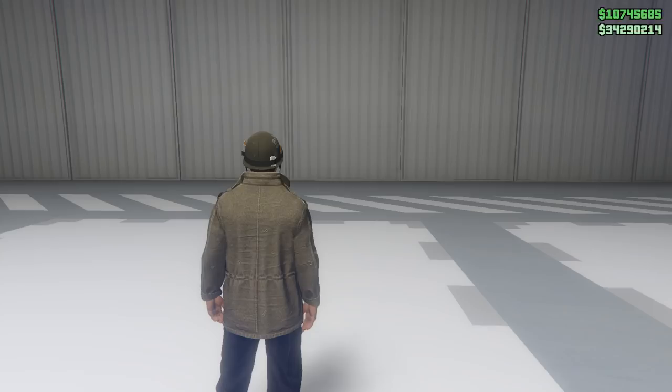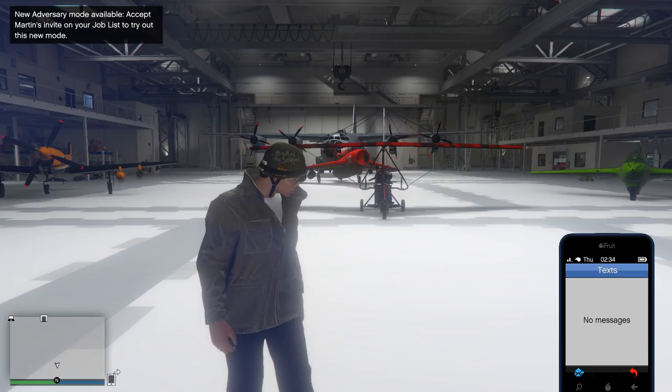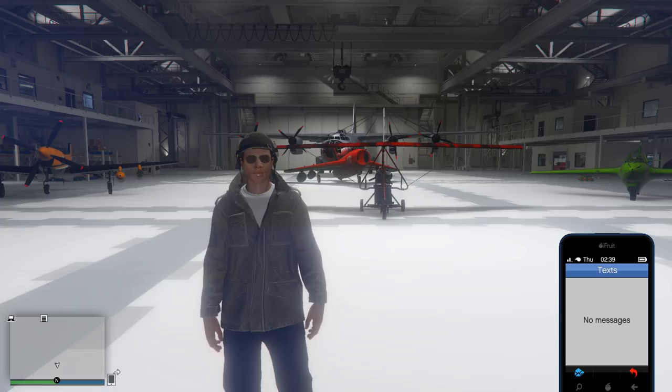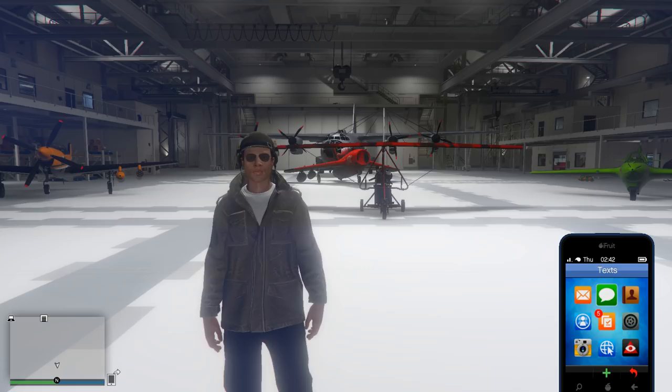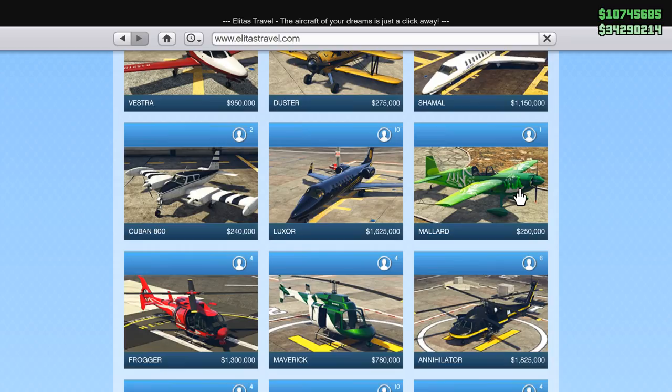Let's back up. Hopefully the stunt plane has been delivered — nope, I haven't received a text message just yet, but it should be here any moment. What do you guys think? Comment right now — yes or no, is the plane a good buy? I can see a few people already saying don't buy it, it's a waste of money. $1.3 million is a lot for a stunt plane, especially when you can buy the Mallard, which is about $250,000 and one of the best planes in the game for stunting.